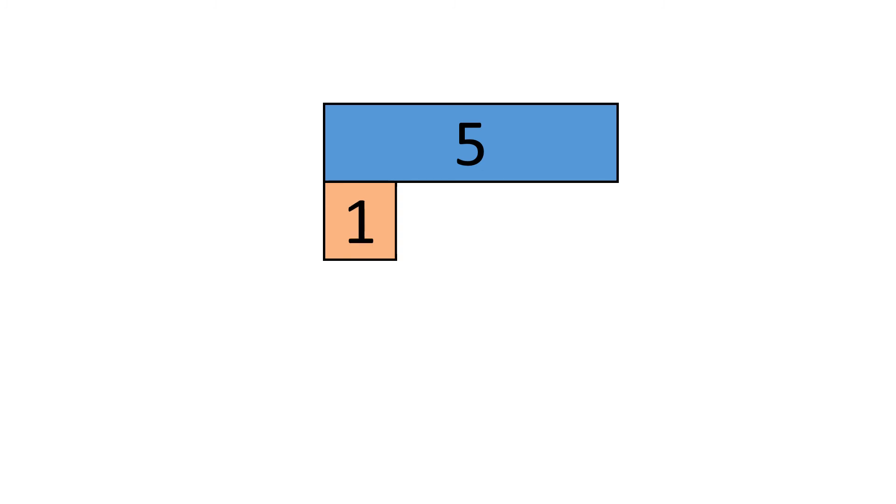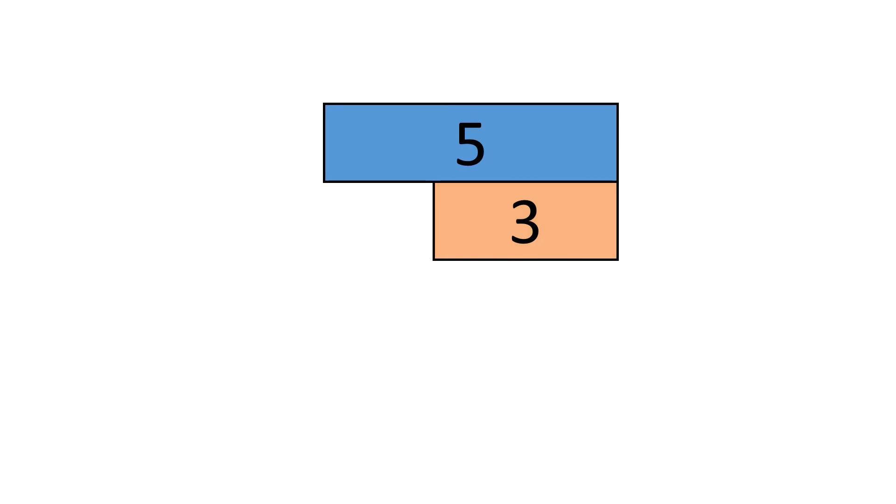We have one — what goes with one to make five? Four. What goes with four to make five? One. What goes with two to make five? Three. What goes with three to make five? Two.